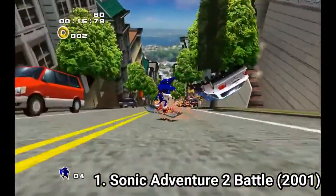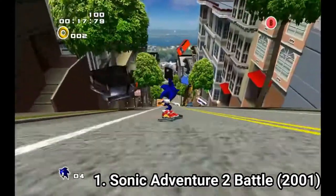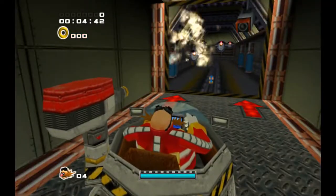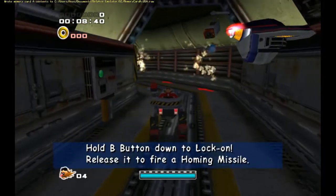You get to choose two different storylines: Hero and Dark. If you choose the Hero quest, you'll play as Sonic, Knuckles and Tails while trying to stop Dr. Atman from taking over the world. In the Dark quest, you'll play as a Batgirl named Rouge, Dr. Ekman and Shadow.